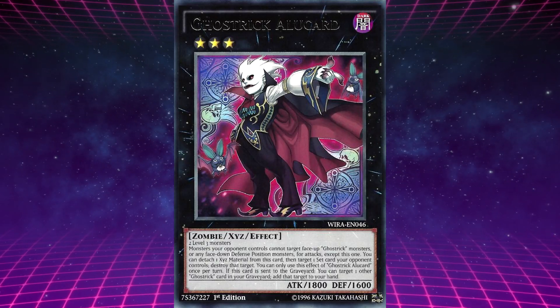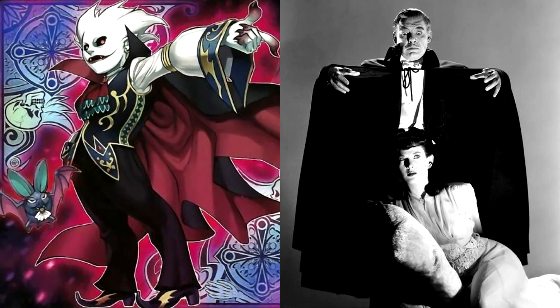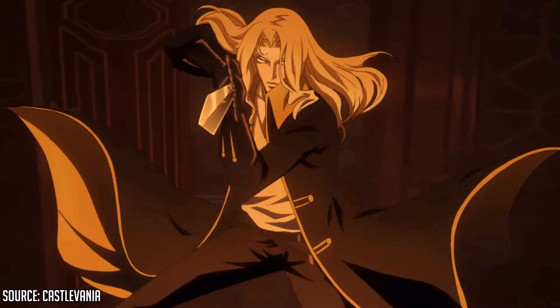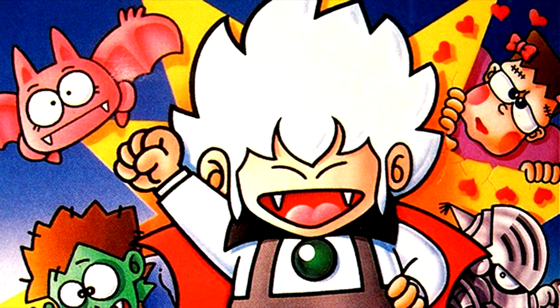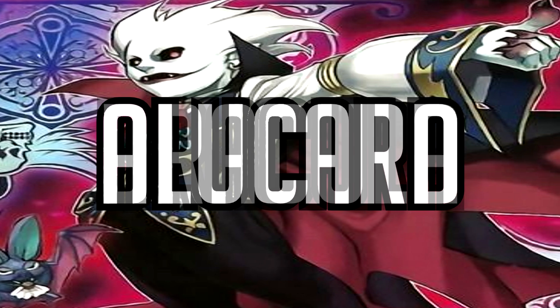The boss monster of the level 3 zombies is Ghost Trick Alucard, requiring two level 3 monsters. Monsters your opponent controls cannot target face-up Ghost Trick monsters or any face-down defense position monsters for attacks, except this one. You can detach one Xyz material to target and destroy one set card your opponent controls. If sent to the graveyard, you can target one other Ghost Trick card in your graveyard and add it to your hand. Alucard is based on the Son of Dracula from the 1943 film. Some may know Alucard from Konami's Castlevania franchise — and if you didn't notice, Alucard is Dracula spelled backwards.